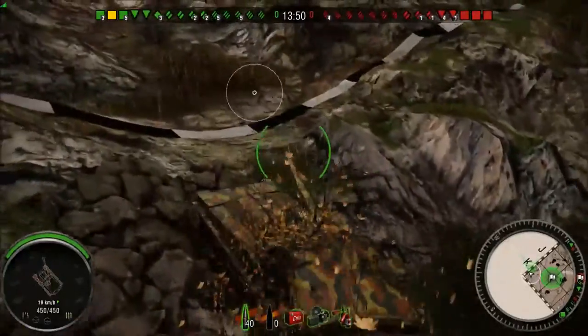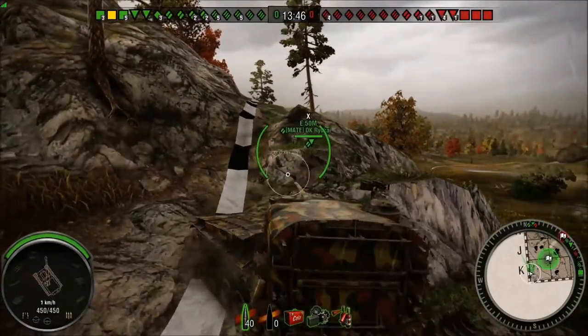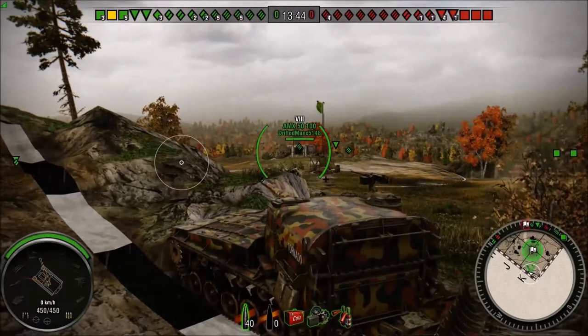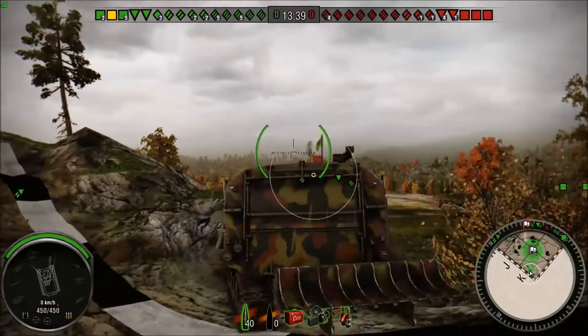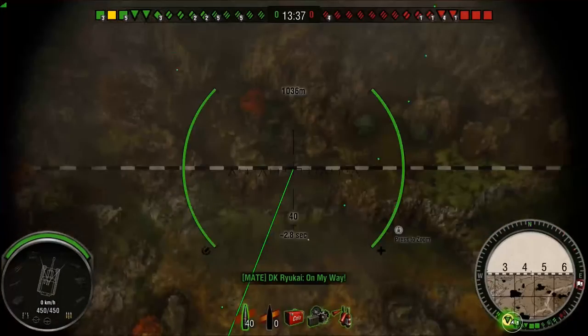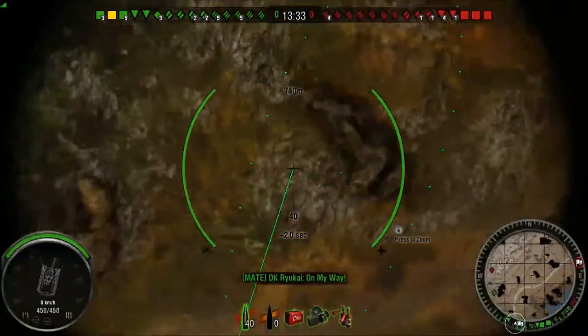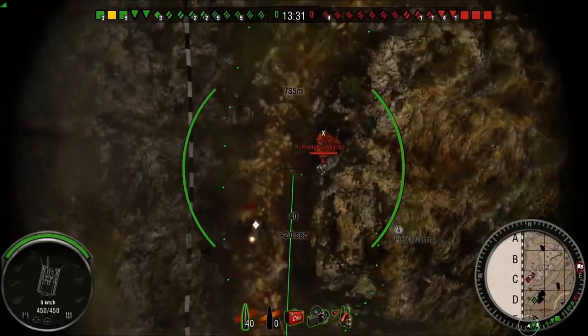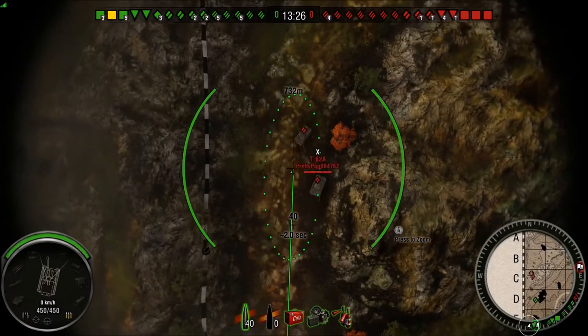The gun is also more accurate — instead of a 0.82 dispersion it's about 0.6 dispersion, which is pretty accurate for artillery. And the aim time is 6 seconds, which is 2 seconds faster than the M55 8-inch howitzer. So it's faster firing, more accurate, and aims faster.